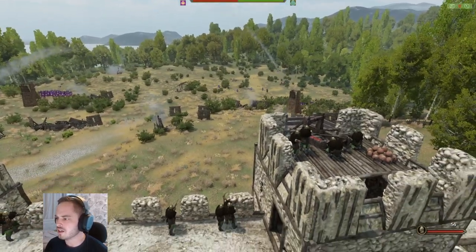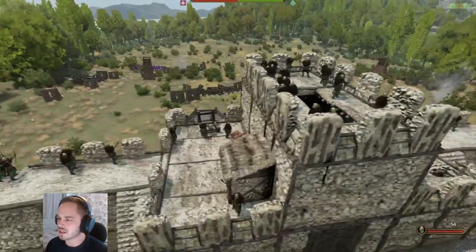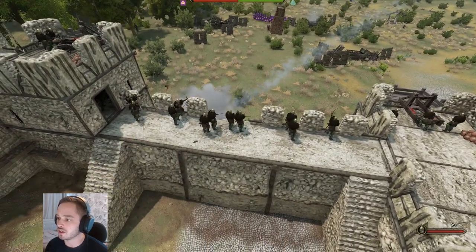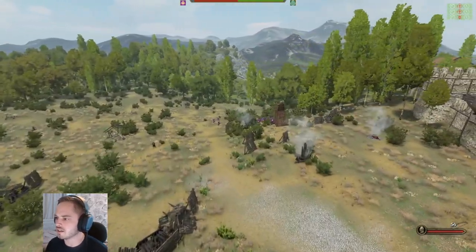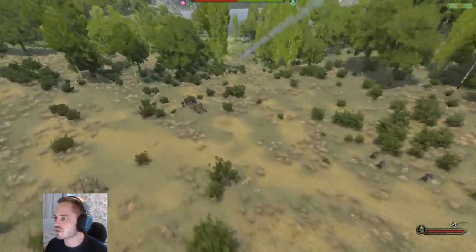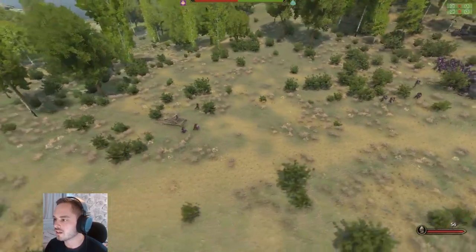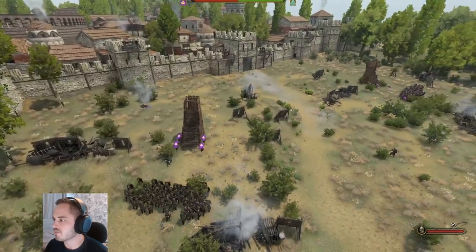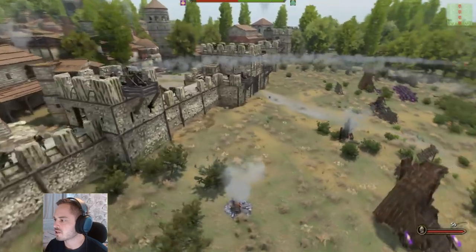I've watched this once already because I recorded it, but I can't remember exactly what happens. Those guys survived, but I think that's because they had the castle between them — if it's a direct hit they do actually die. Oh, it destroyed the fire onager! So I don't even know if the attacking army has any fire onagers — basically catapults — left.